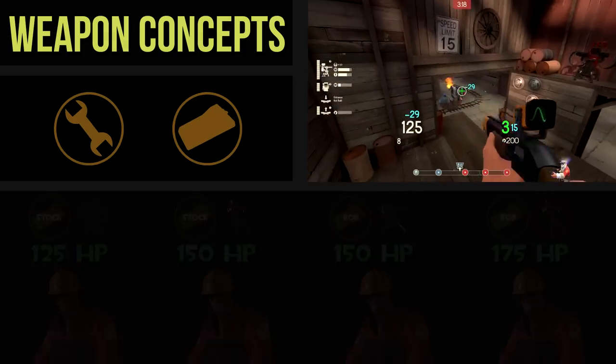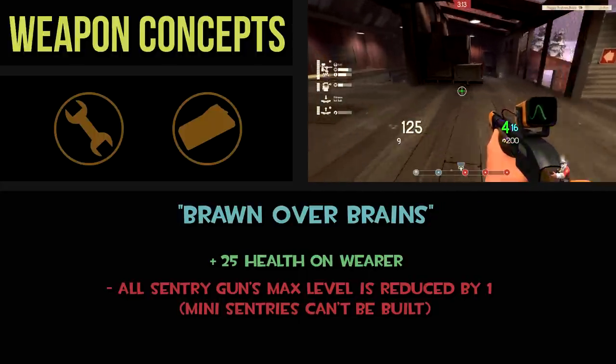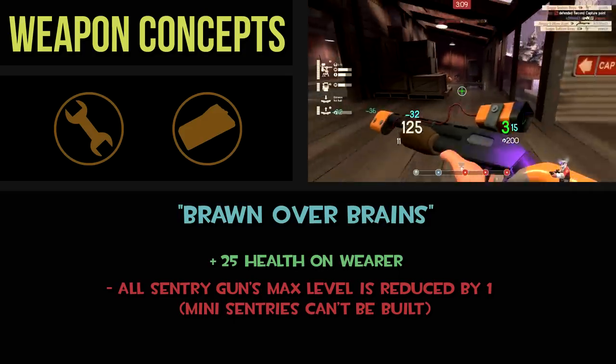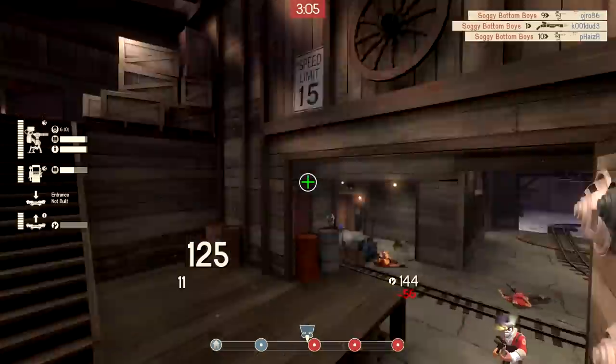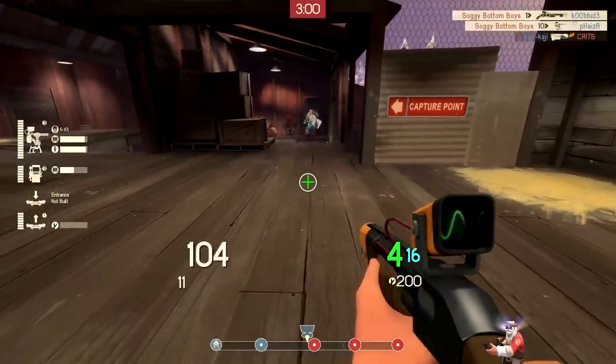This new PDA would pair nicely with the Jag, but it would also make the alternative playstyle of flank engineer while using the Eureka Effect a little more viable since you have 25 more health. Overall, I think a new PDA in general would be really cool, and this idea improves the options for a very important engineer playstyle that I'd like to see utilized more often.